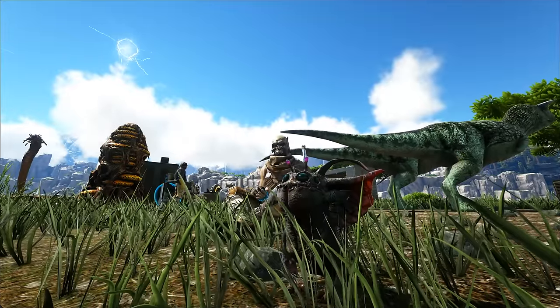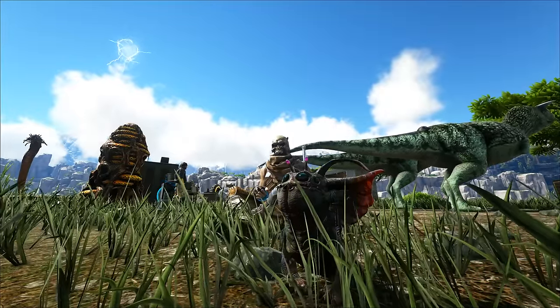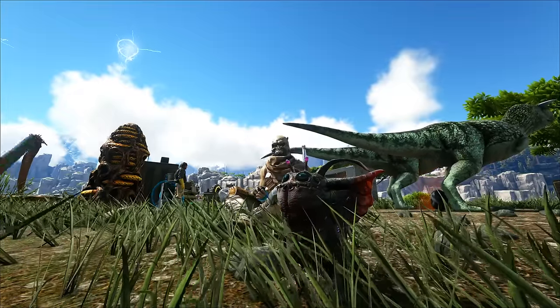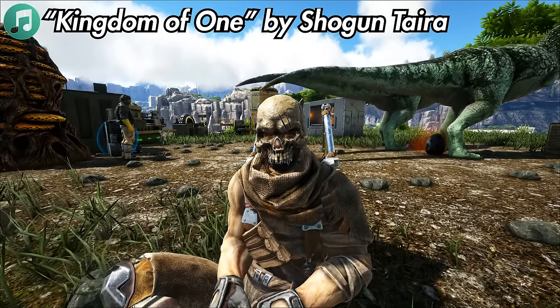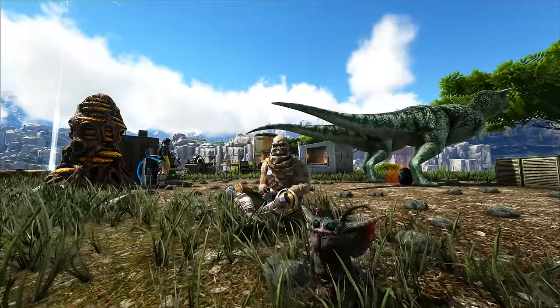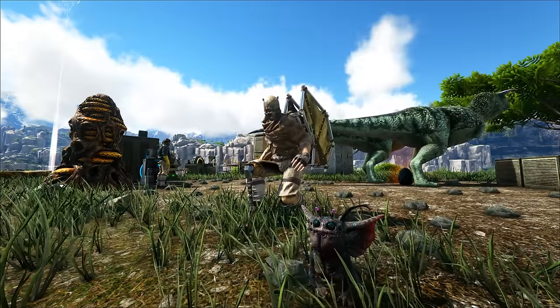TLC3 is out, and we have two brand new redesigned creatures. The Mammoth and the Stego — I've already done a video showing off a bunch of the stuff that they can do, but what I have not done is show off how to tame them. Now, I'm pretty sure it's going to be relatively similar, but these guys are going to be way more dangerous than before. And of course, we have our new little chibi pet, our little Noglin, just chilling with us here.